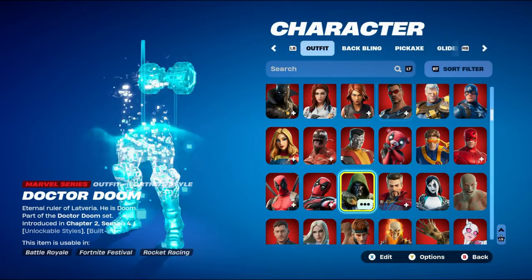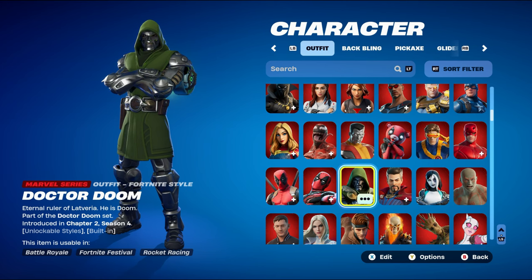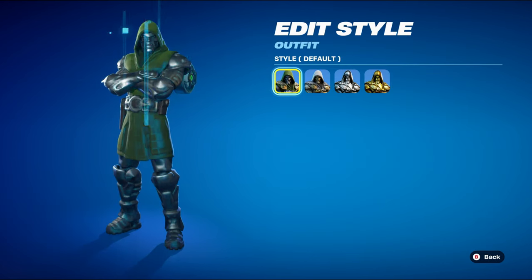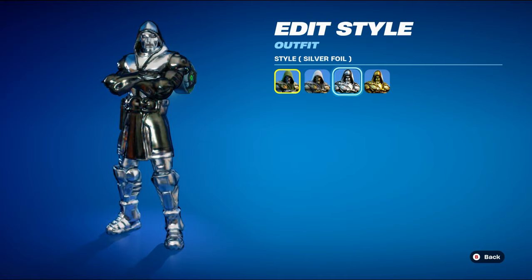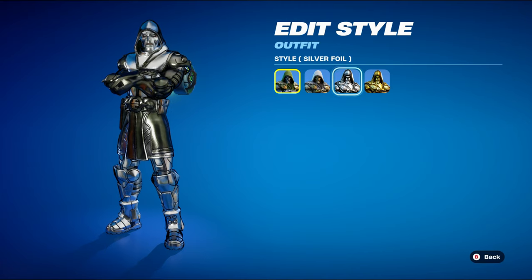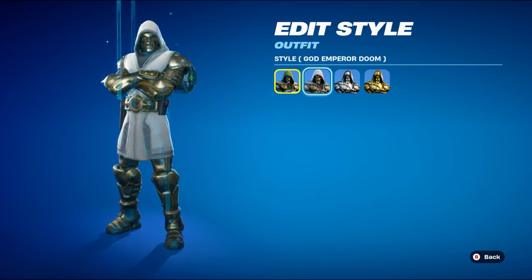Dr. Doom is from the Chapter 2 Season 4 battle pass and is part of the Dr. Doom set. This skin has five actual edit styles. The first is default, the second is God Emperor Doom, which is unlockable by completing 10 weekly challenges from week seven or eight, giving a nice white and gold design. The super level styles are silver foil for reaching level 125, gold foil for level 165, and rainbow/hollow foil for reaching level 205.